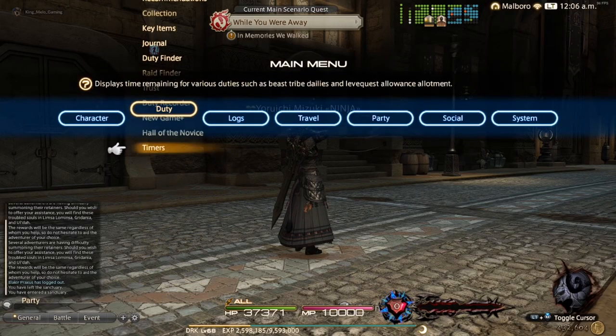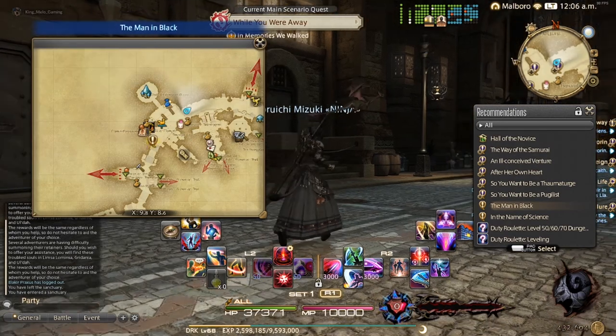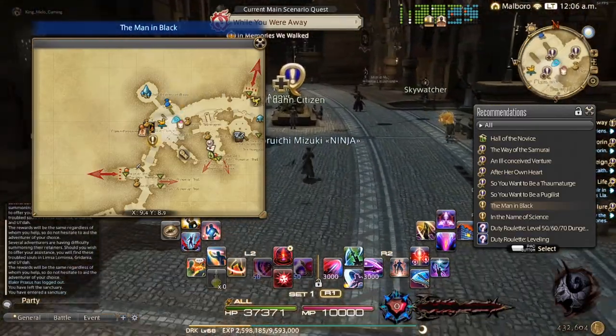Welcome back everyone. The first thing you're going to do is go into your recommendations and try to find the Men in Black mission. It's a little bit harder to find since the mission isn't blue, but you can use that to help you find it.